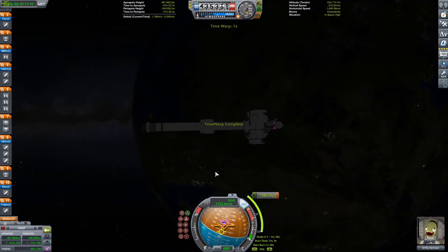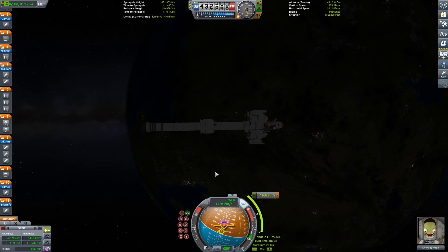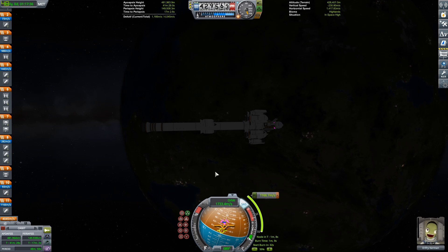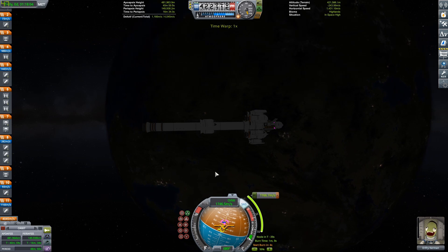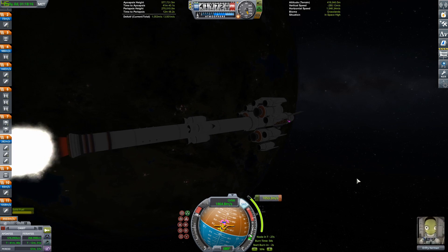Now I'm just going to do the burn. I have that one Kickback, which I used for the main burn, and I have no control over what happens. I just hit burn and the thing will burn all the way until it's done. If I overcook it, I really can't do anything about it — I just have to burn until it stops. There's literally nothing I can do. That's really the challenge of this video.